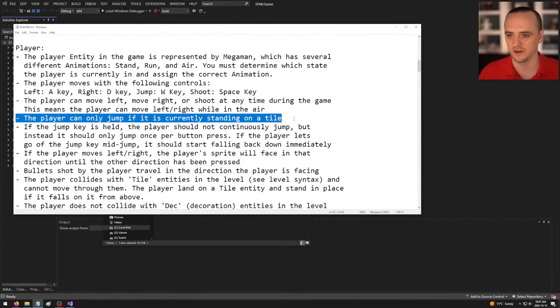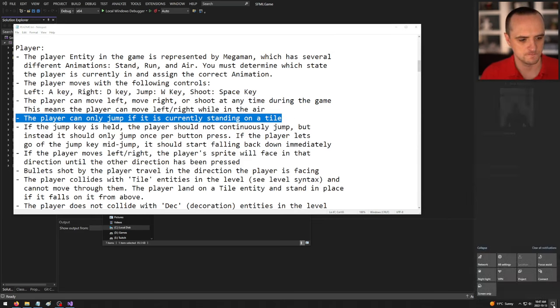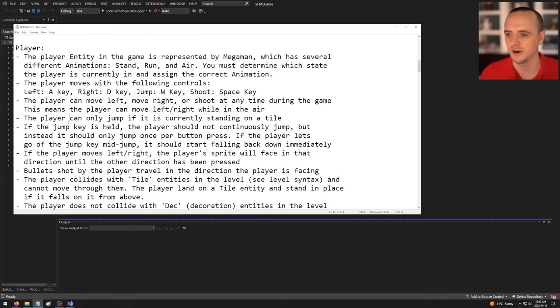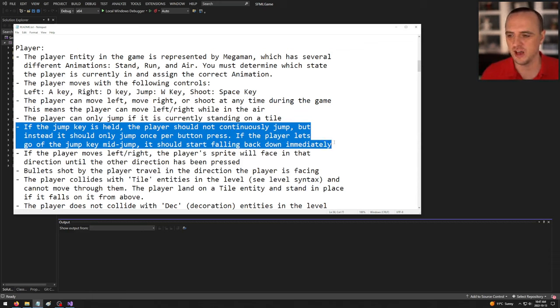The player can only jump if currently standing on a tile. If the jump key is held, the player should not continuously jump — only once per button press. If the player releases the jump key mid-jump, it should start falling back down immediately, so holding gives a higher jump than releasing early.